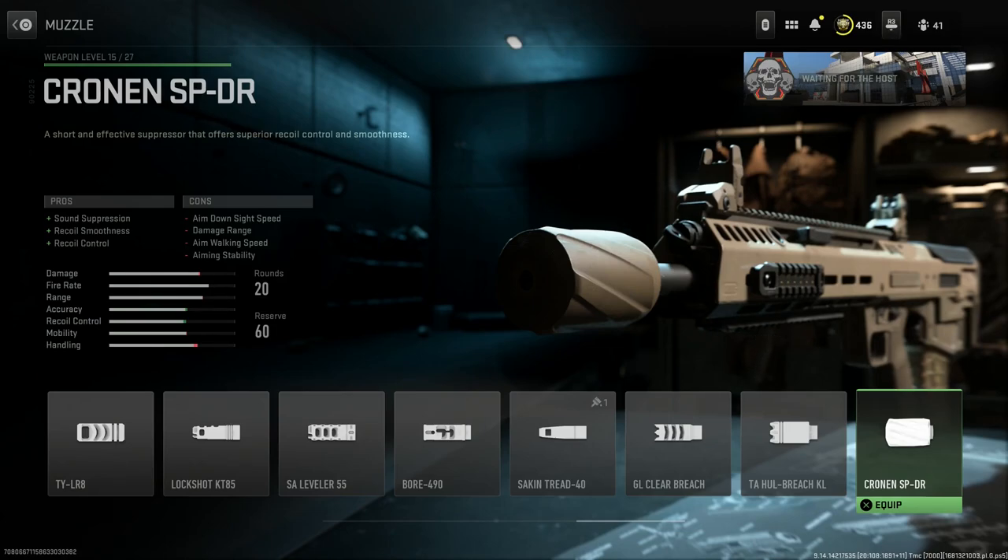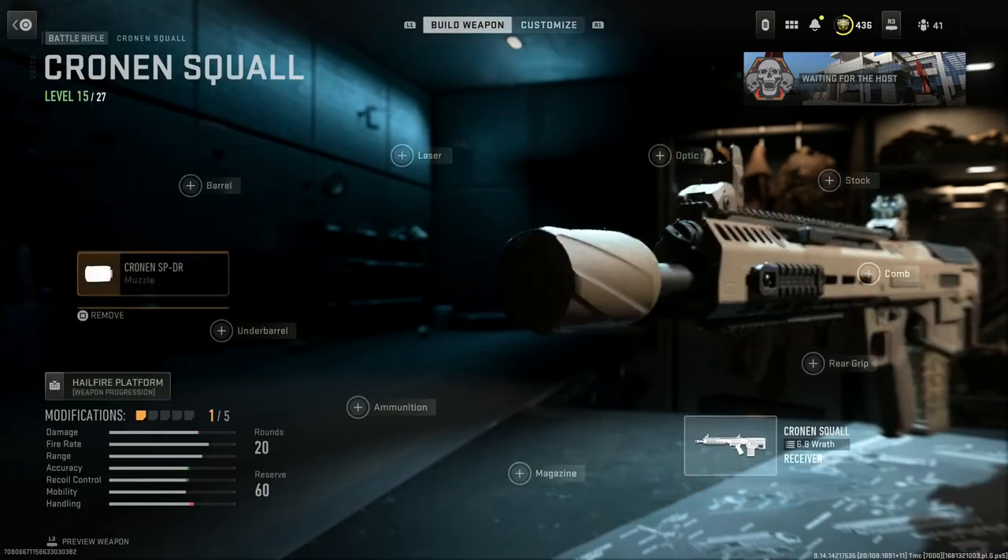The cons are ADS speed, damage range, aim walking speed, and aiming stability. The damage range I wouldn't really worry about — you can see it's reducing it slightly, but this cartridge, the 6.8 by 51 millimeter, really should have zero effect on this weapon especially being in the battle rifle category. So go ahead and select that.